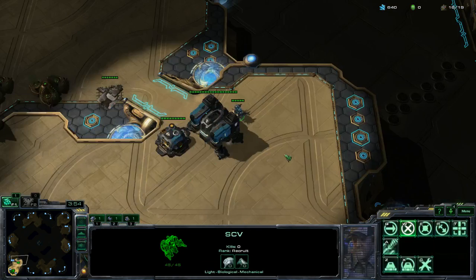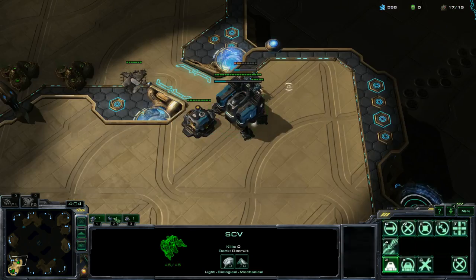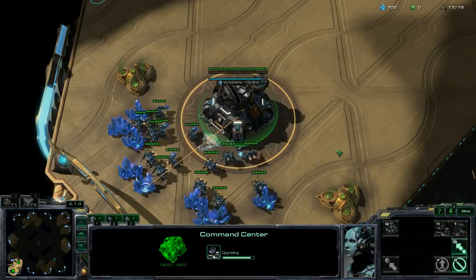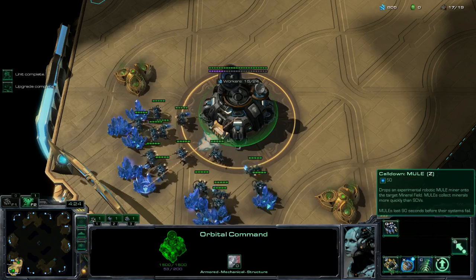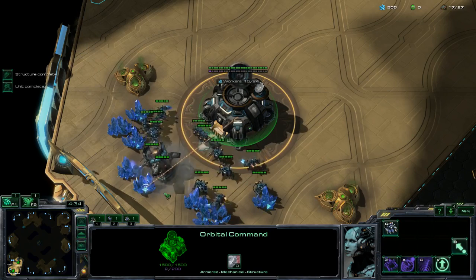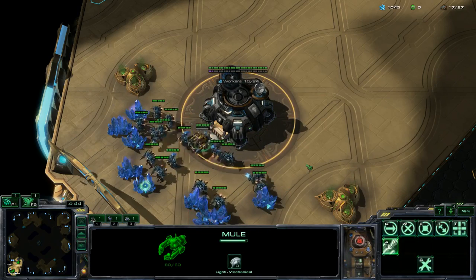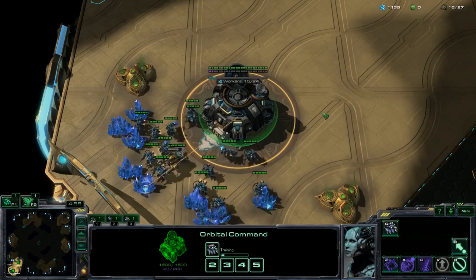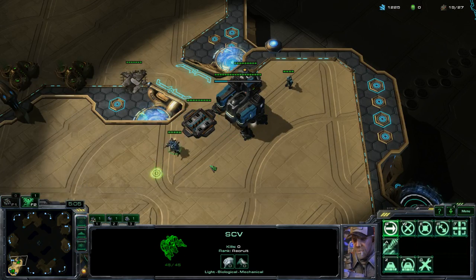The first important Terran racial mechanic to note is the MULE, which comes from the Orbital Command once it's upgraded. You can see the different spells available. To call a MULE, hit Z and then click on the minerals — he'll mine from those. MULEs are really powerful because they mine a lot of minerals quickly — they return about 40 minerals per trip, whereas an SCV returns 5. The more MULEs you can have active, the better your mining, and generally the player with better mining has the bigger army, and the bigger army usually wins.